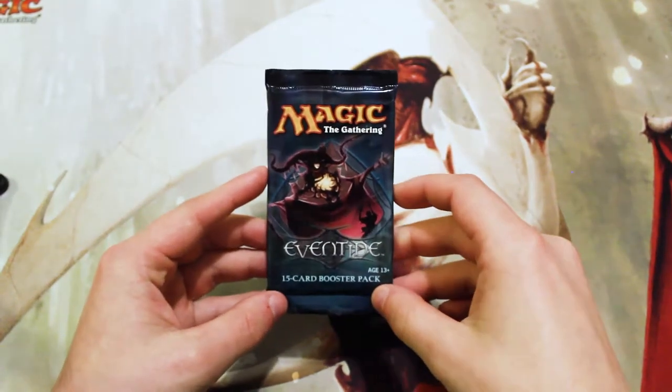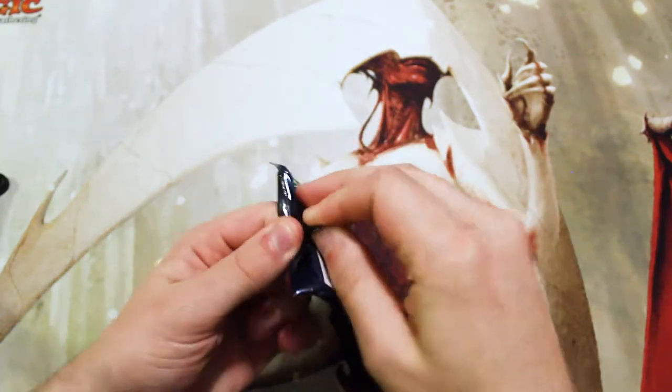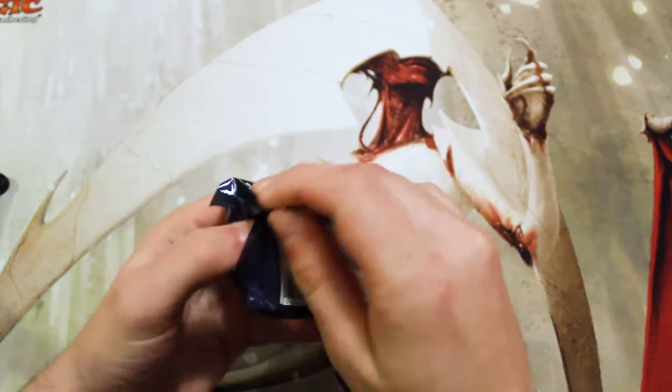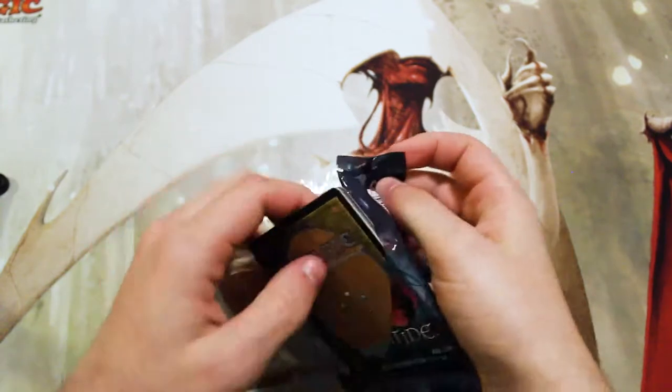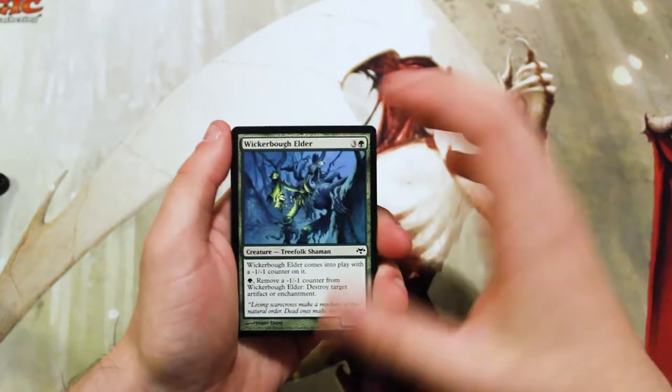Hello and welcome to the next episode of our Crack-a-Pack series. Today we are opening up Eventide — another fantastic set. I love the flavor in this one. I mentioned a week or two ago that I really enjoyed Morningtide, which was one of the packs we got to open, and this is no different.